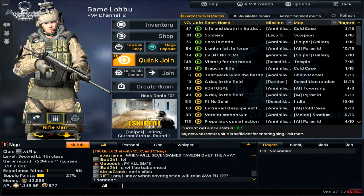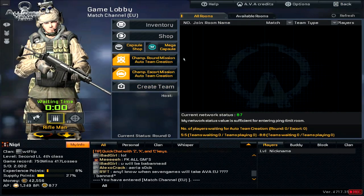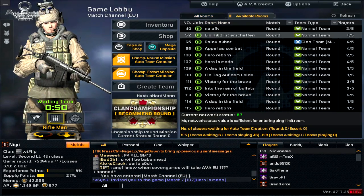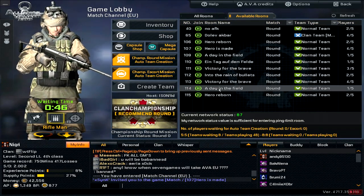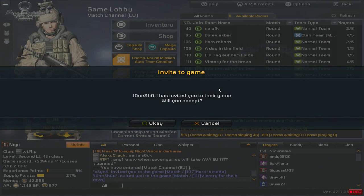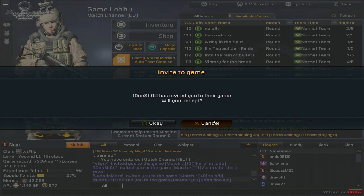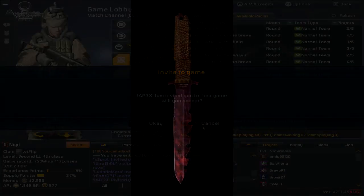When you play a match, you're going to win 15% more supply and 20% more EXP for the North American channel. Also near-rare loot for pocket roulette in the match channel, meaning you can get a knife from drops after you finish a game from the box.